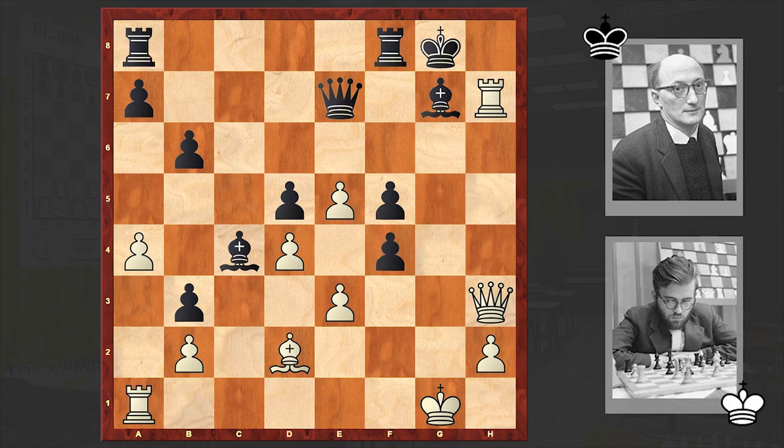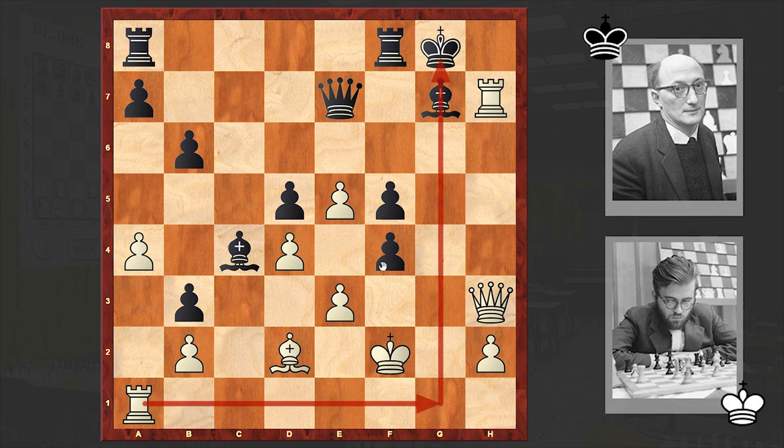All black could do was to accept the piece sacrifice, and there comes Kf2 — touch of a monster, you know. This time white is freeing the g1 square for the rook. Can you understand the idea hidden behind that knight sacrifice? By sacrificing a piece and then putting the king on f2, white managed to free the g1 file for the queenside rook. Once it joins the attack, the rest becomes a matter of technique.